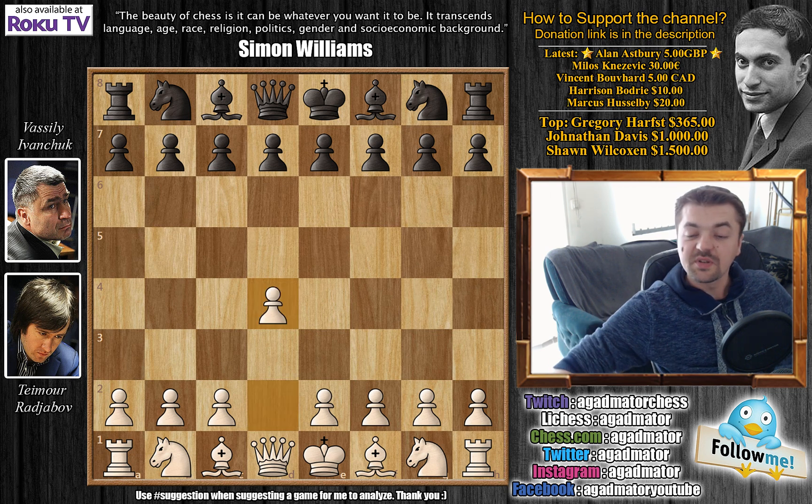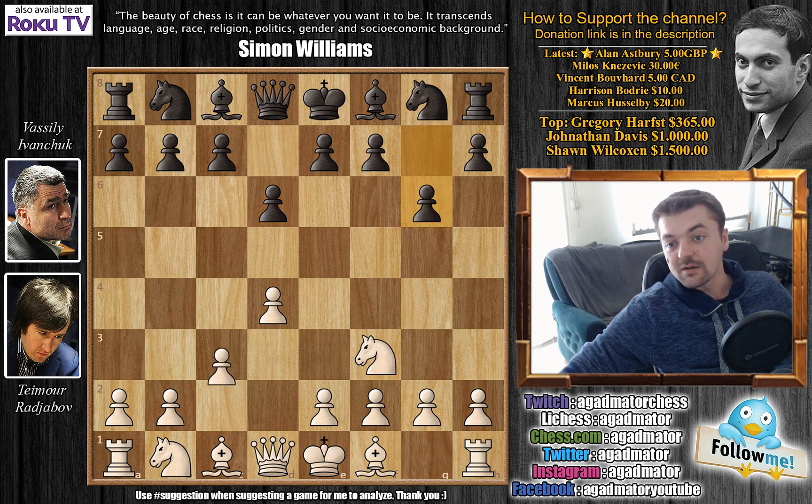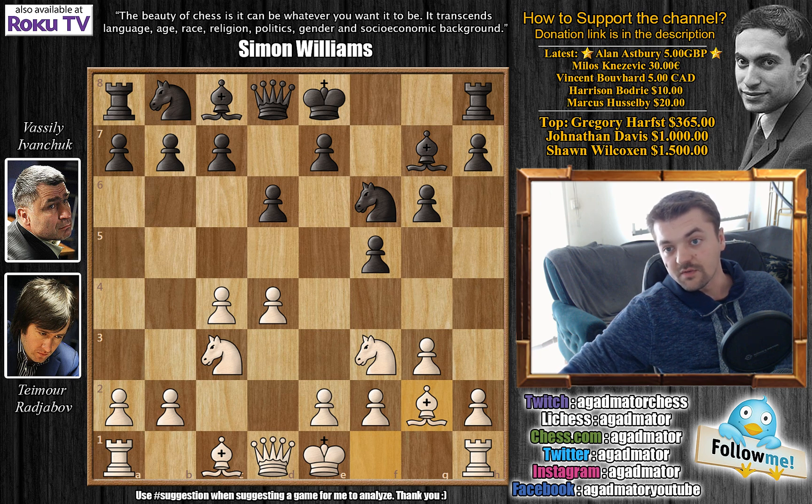Rajabov has the white pieces and opens with d4. We have d6, knight to f3, and g6. Then c4 and f5 — Ivanchuk is setting up his Leningrad variation of the Dutch. Knight to c3, knight to f6, g3, bishop to g7, and bishop to g2. We've entered the Leningrad variation of the Dutch Defense — this is the main line.